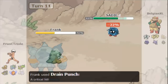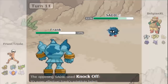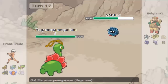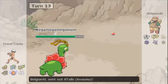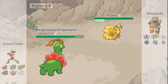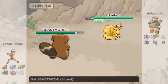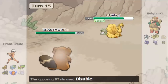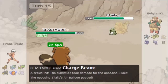I go for drain punch to get some recovery, and I'm behind a substitute so it's free recovery for me. I'm really keen to use leech seed now. I bring in Meganium and try to hit his incoming ninetales with earthquake, but he has an air balloon so I have to switch out. He gets a free turn and tries to go for disable, but he misclicks and I go for charge beam to get the boost and break his balloon.